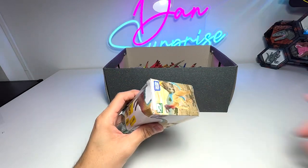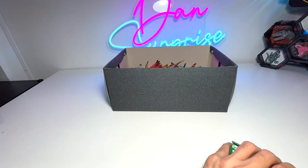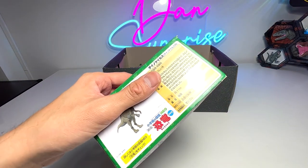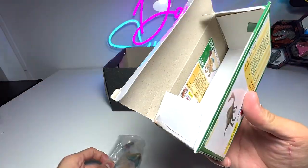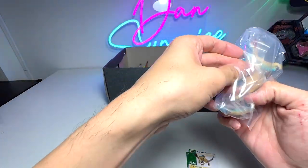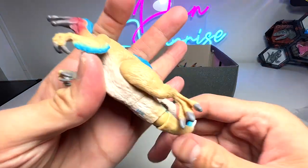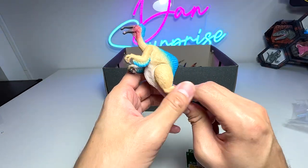So this is a figure of a Deinocheirus. Let me just cut this box open — not showing you guys how I actually opened this box, because I don't want you to use a box cutter like me. So let's get this one out. Here is the figure — let's get it out of the pack. So what do we have right here? A Deinocheirus. I don't think we have this figure.